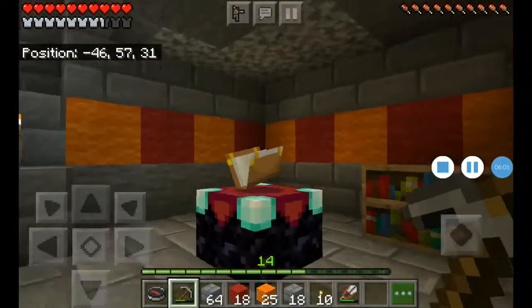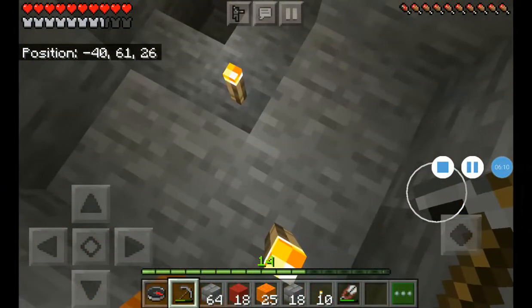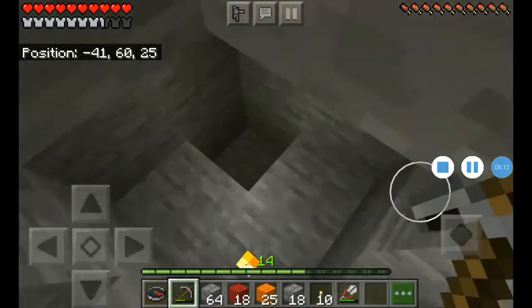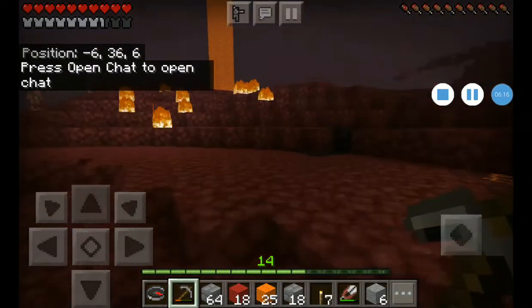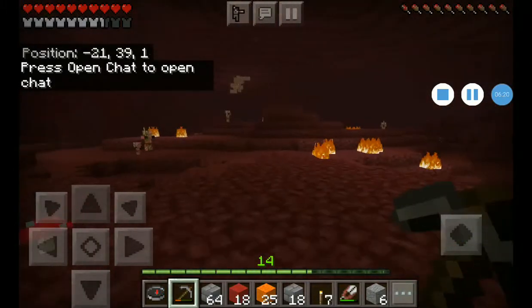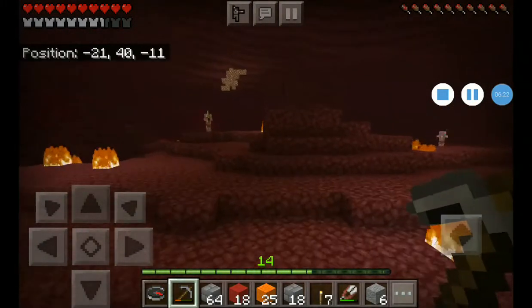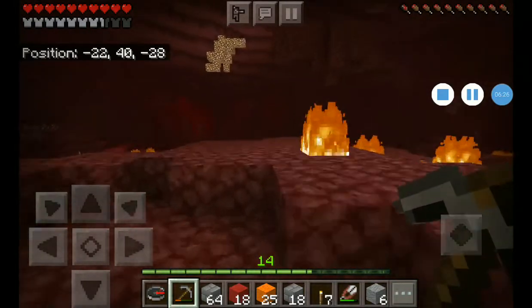He's going good. Yeah, come in, of course. Okay guys, we're going into the nether to save Brian because his stuff got blown up. Which way did you go — did you go this way? We're just going to go get his diamond pickaxe for him.